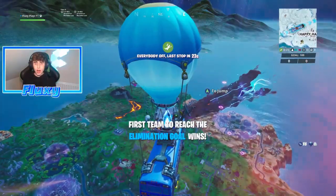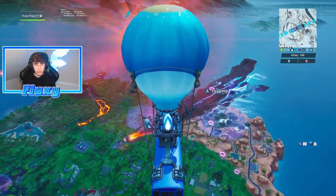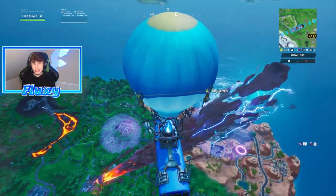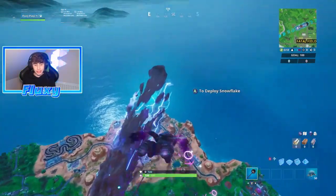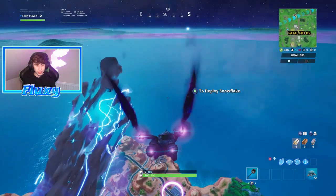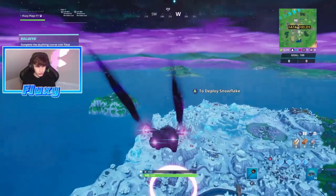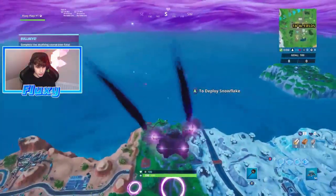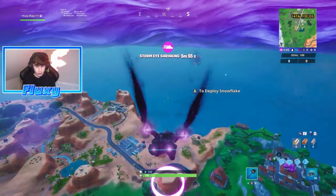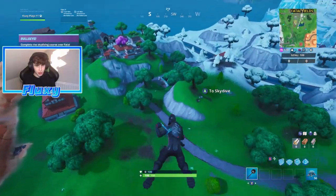I'm going to show you guys where all these different locations are — these challenges are super easy. The little skydiving course is right here, so all we got to do is jump out of the Battle Bus as soon as we're about to hit it and go through the rings. The good thing about this location is that one of the easy target things is right beside it. Going through all these different rings — yes, this is actually super easy to do and you can do them all in one game.